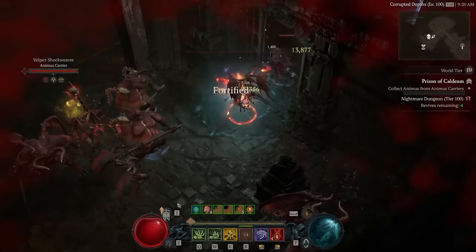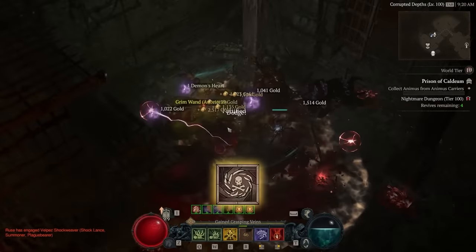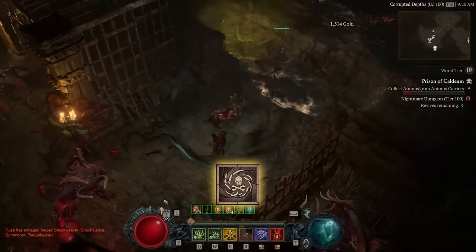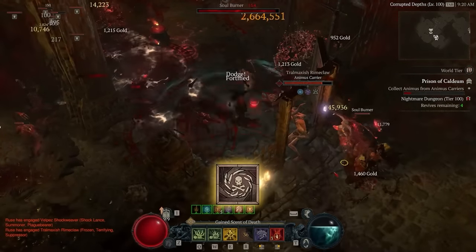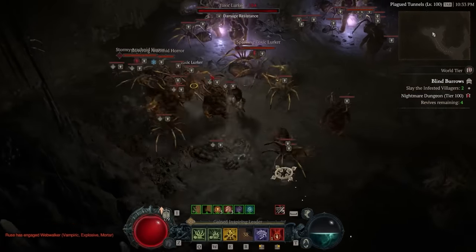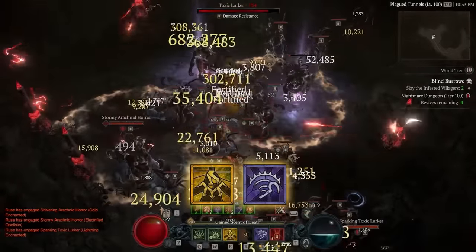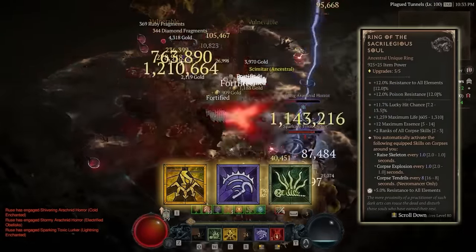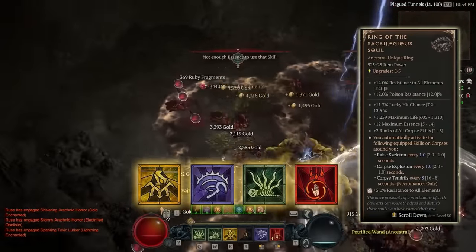The gameplay of this build is designed to be simple so that it can be as fast as possible. Just try to keep up Bonestorm all the time — you can use Lidless Wall to get extra Bonestorm so it's always up. As you're running around, just spam Blood Surges and one-shot everything. When you see an elite pack, you want to Decrepify it, then use Reap on it to spawn a corpse, and then your Ring of Sacrilege will automatically Corpse Tendrils that corpse, and you can just spam Blood Surge and kill everything.